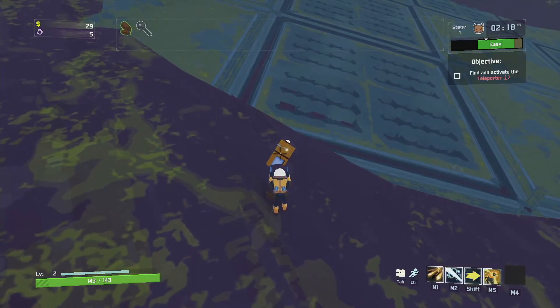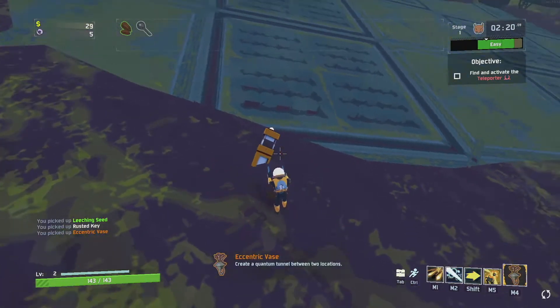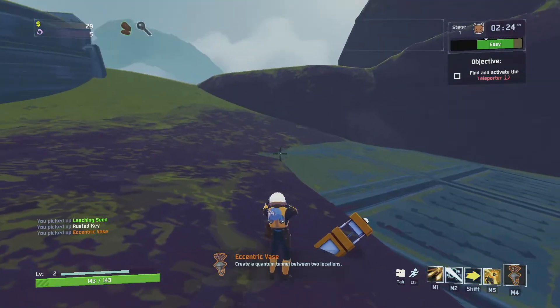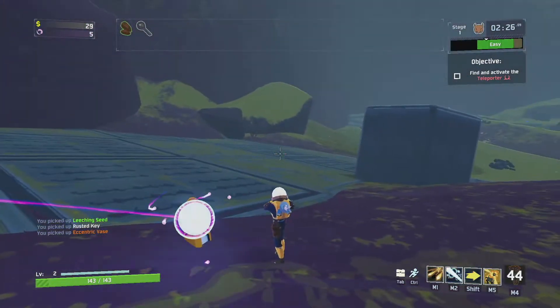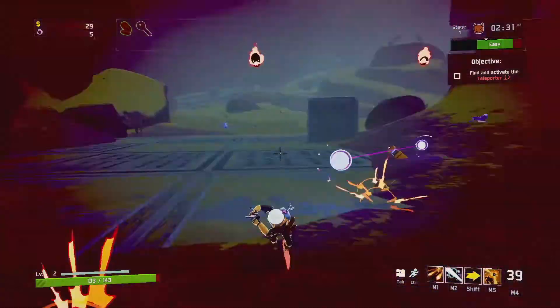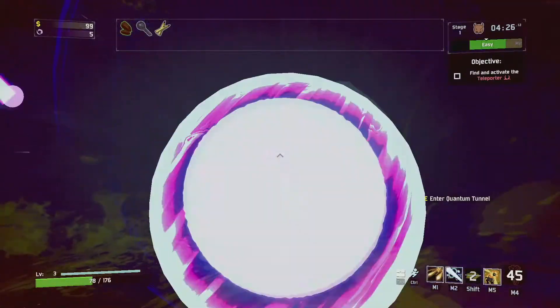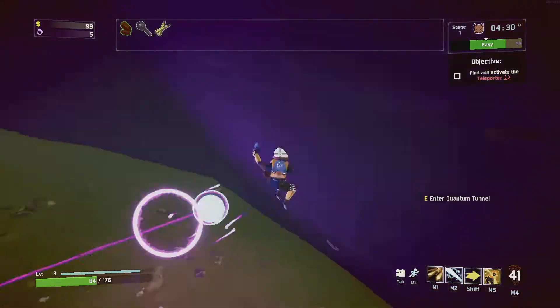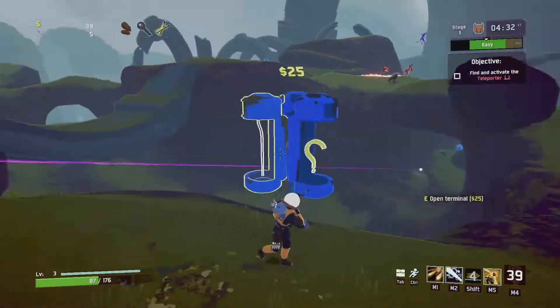We also have equipment. Equipment is different from items because you only get one at a time and it has a cooldown — it's under my M4 selection here. Each piece of equipment is something unique. This one is kind of like a teleporter ability that gives you a little more agility, so instead of walking all the way around, we go up like so and select our next item.